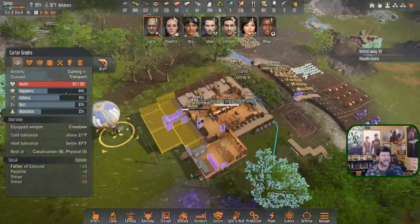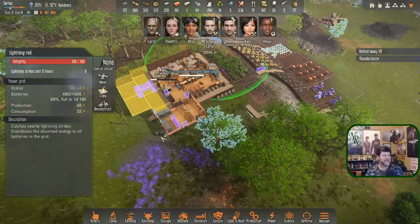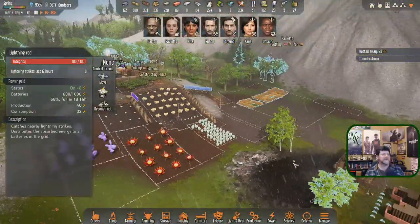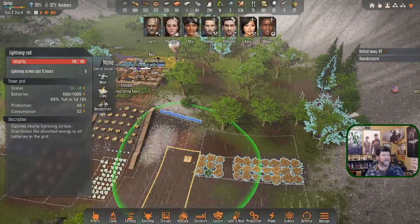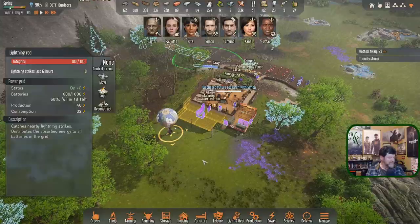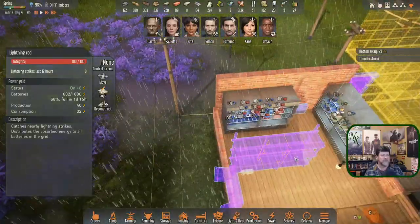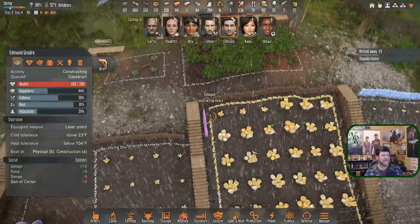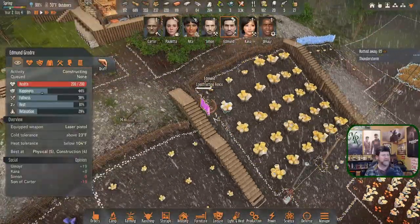Barely — this one is right on the edge. There's no other cutting to do. That is protected from lightning though. So that's all — just the one cutting job. What else is on my list? Low battery switch. Edmund, you can work on that. Where are you right now? You're constructing a fence. These fences are protected — do those fences, then I want you to go build the low battery sensor.